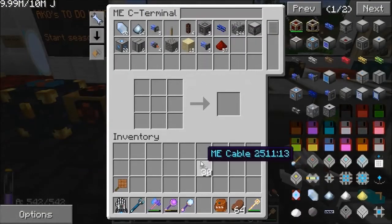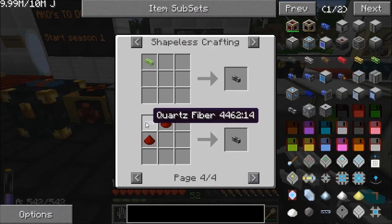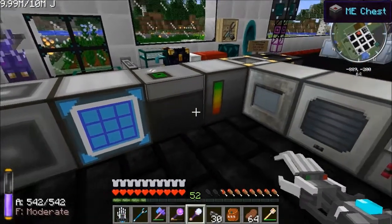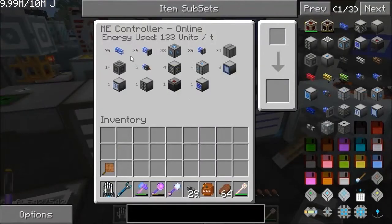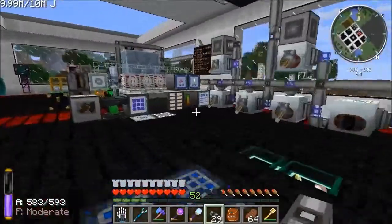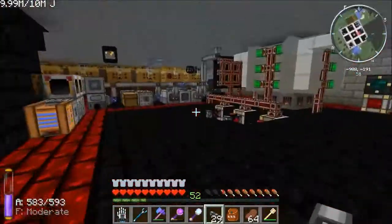First, ME cables - they're made from quartz dust and redstone. Adding these to your system increases the power draw; you can see we're up to 12 units. My main network is pulling 133 units - I've got nearly 100 bits of ME cable, various other things. My system runs down to the auto crafting machine, my GregTech stuff, and some other things downstairs, all part of the same network.